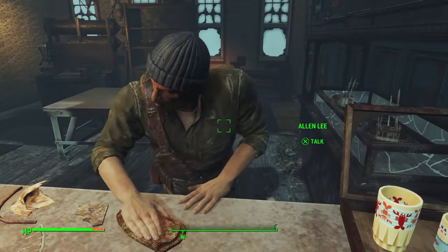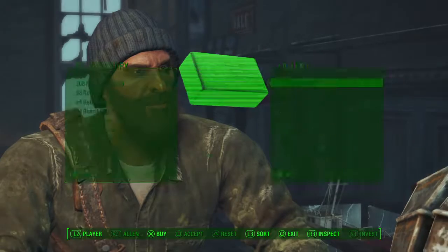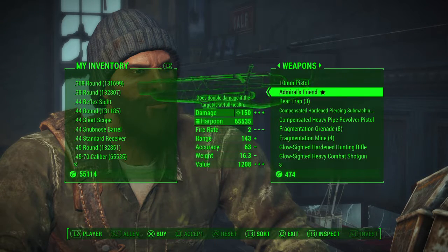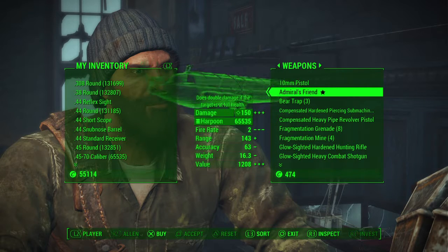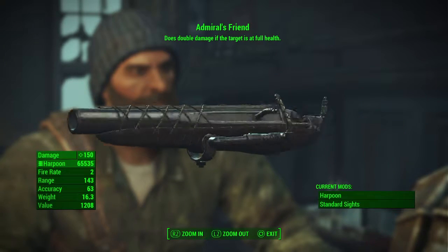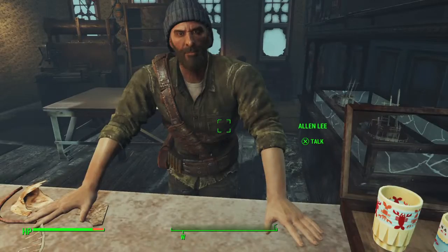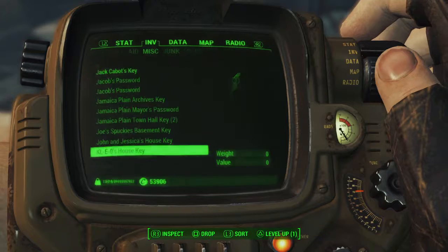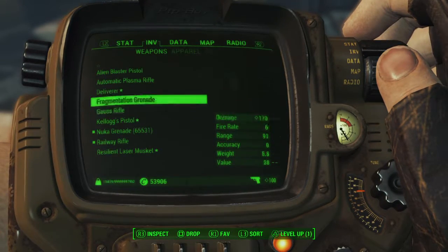The weapon we are getting today is the Admiral's Friend. It does 150 damage and it is a harpoon gun. I really do recommend getting this weapon because it can do some severe damage — 150 damage is huge for any gun in Fallout.